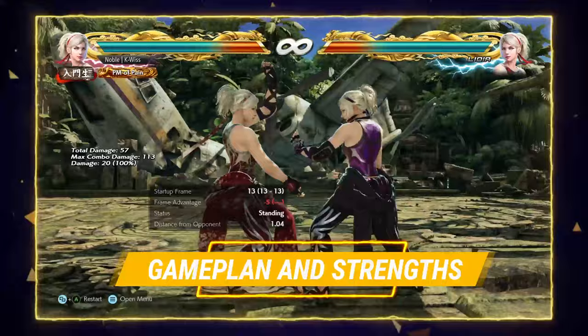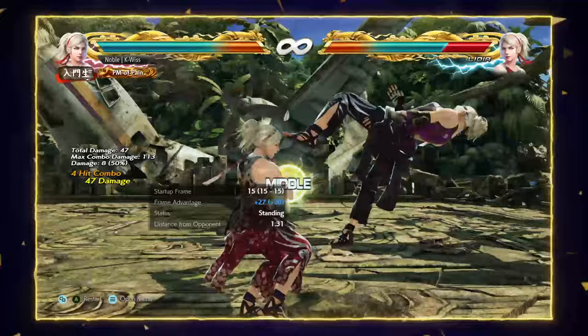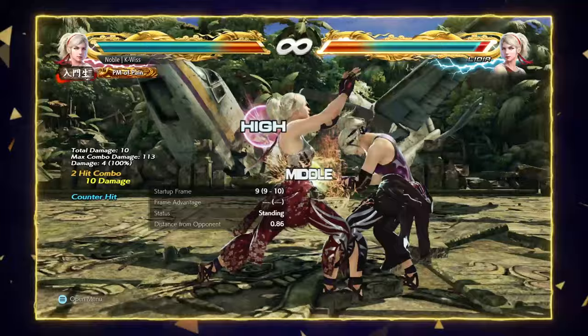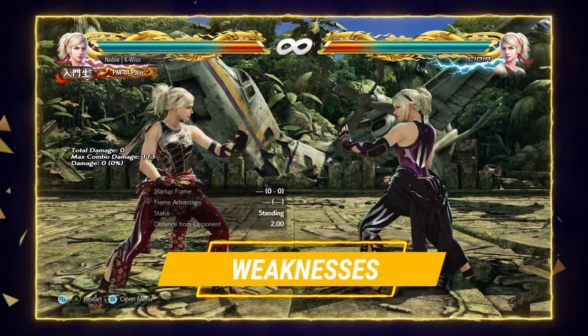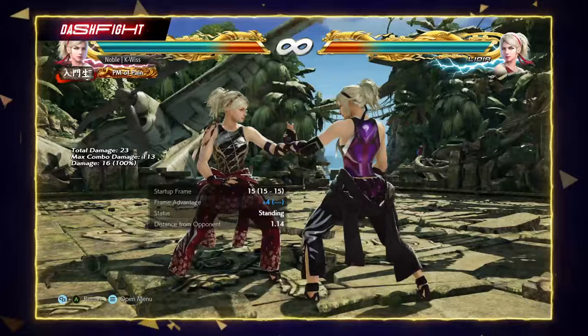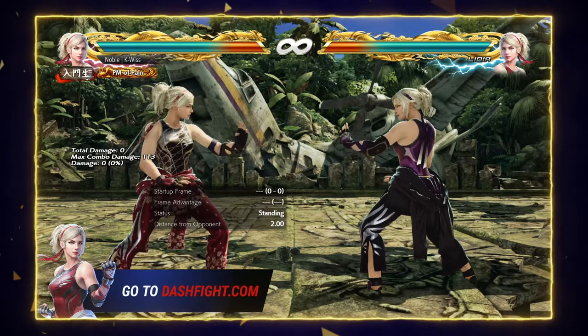Lydia excels at rushing down opponents, making them guess, and putting them in unfavorable situations with her stance mix-ups and big damage. She can make people pay for minor mistakes with whiff punishment, wall carry, oki follow-ups, strong counter-hit tools, and perfect punishment at every frame both standing and while-standing. On the flip side, she can struggle to lock people down if you autopilot — she suffers from linearity and can be punished for it. It just requires remembering your options instead of throwing out the same things repeatedly. You can also check out everything shown in this video in the text version via the link in the description.